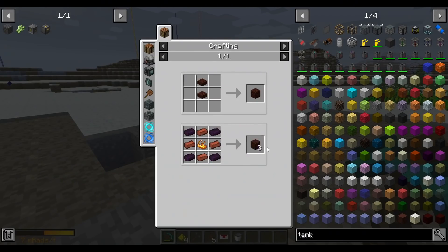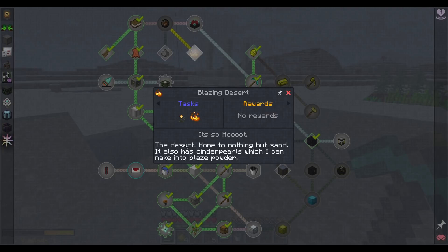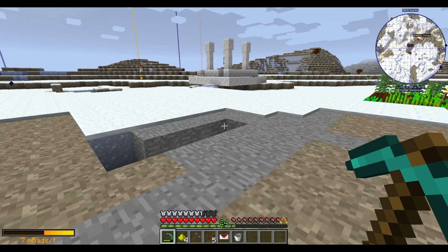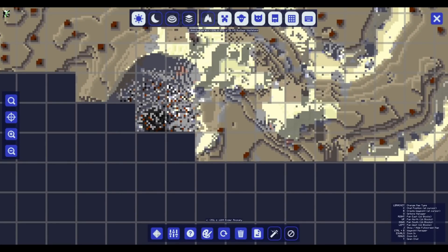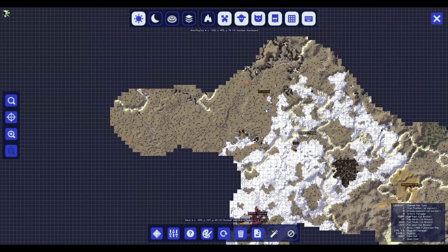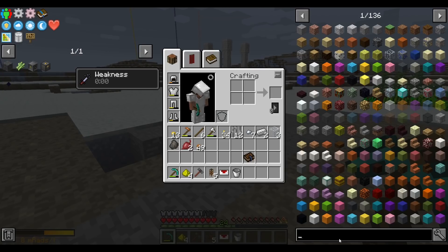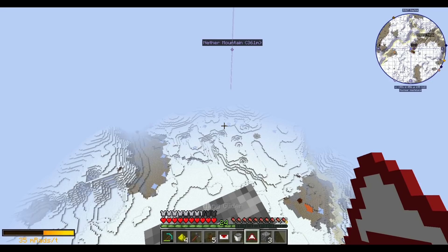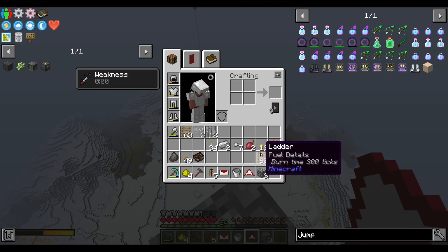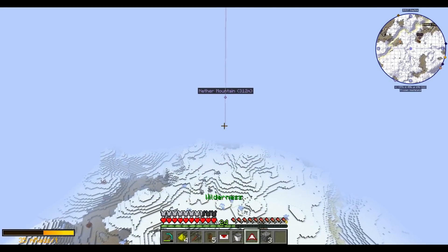For nether bricks we also need blaze powder, which according to the quest book should come from cinder pearls spawning in deserts. However, as far as I can tell, I haven't seen a desert yet. I'm not quite sure how I'm going to find one. We can make the Open Blocks glider, though there's no sign sling, which makes flying slightly more difficult. For now, to facilitate getting around, I made a pillar way up in the sky.